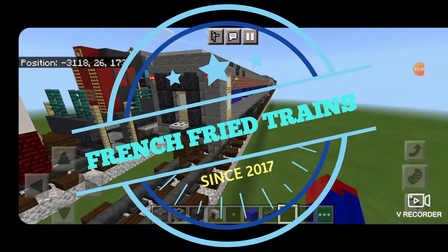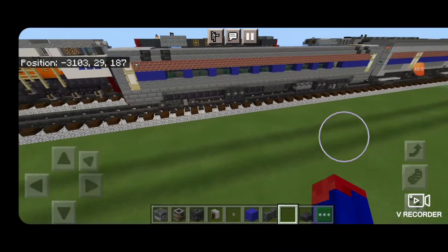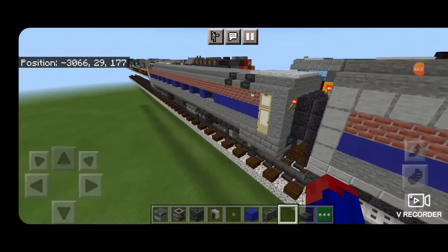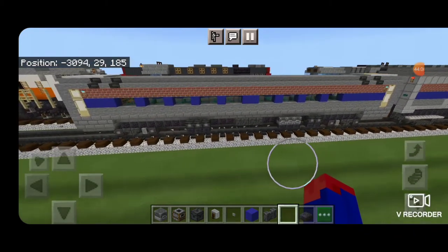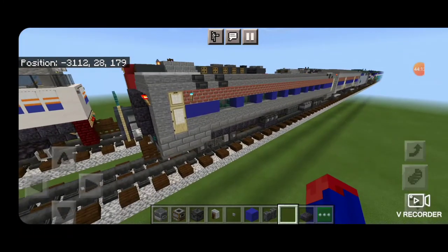Hello Railfans and welcome to another French Fred Train's Minecraft Train tutorial. Today, by request, we're going to be building this Amtrak Amfleet coach car in the more modern paint scheme. We have done an Amfleet before, but this build is a little bit improved over the last time, mostly on the interior. So let's get right into the build here.